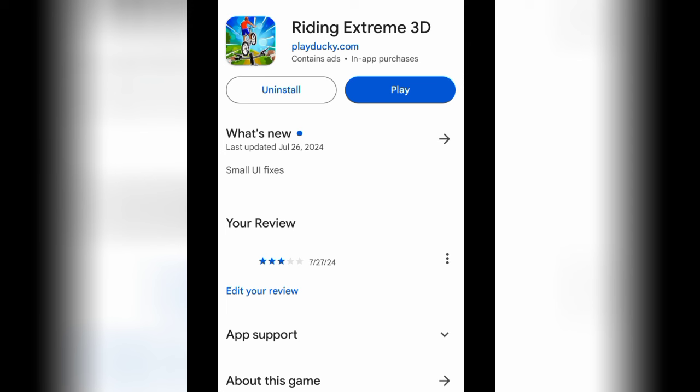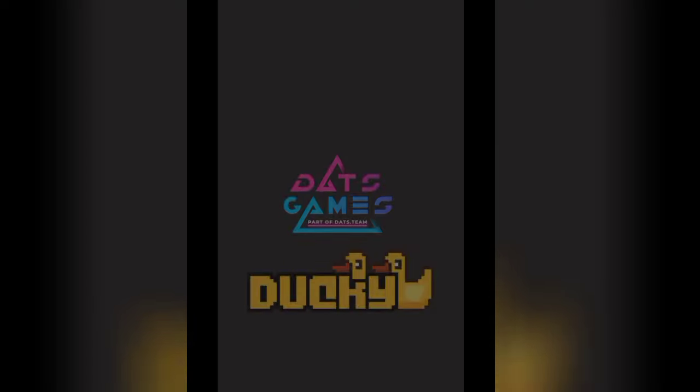The memory size is very high — 197 MB is the size of this particular riding app, Riding Extreme 3D. So the memory is really high. When you are done downloading, go ahead and click play. We want to try as much as possible to get the first key.